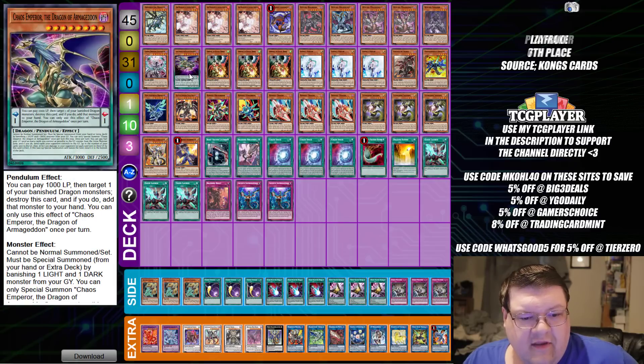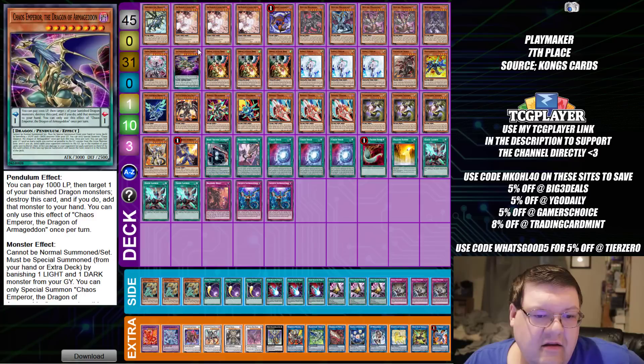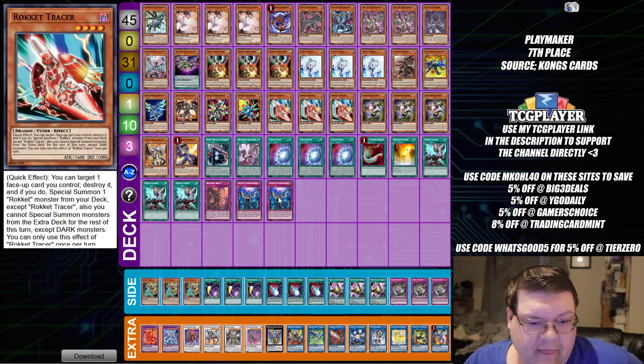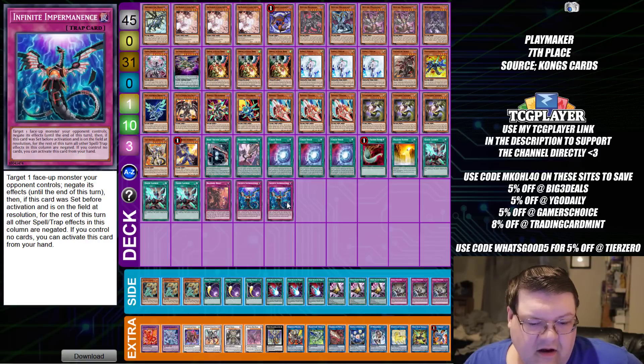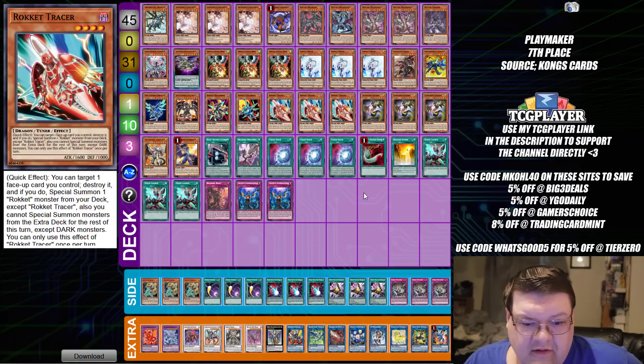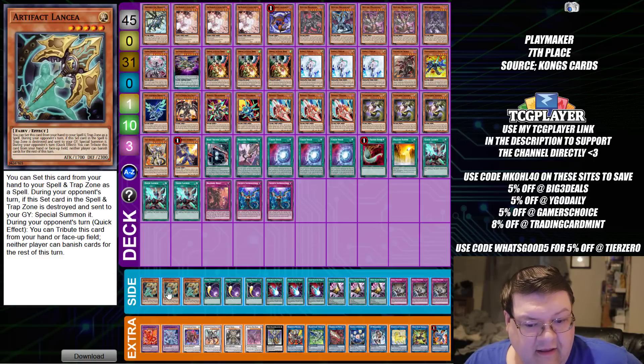Next up is Dragon Link — Chaos Emperor, the Dragon of Armageddon. We are packing Triple Ash, Triple Drill, and Triple Veiler, and we do have Infinite Impermanence in here. A lot of people are saying Drill is done, but it's still doing its thing here. We have Lancias for defense, so we've kind of returned back to this.